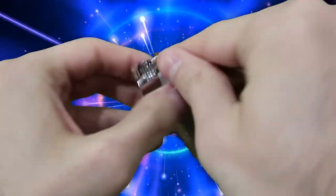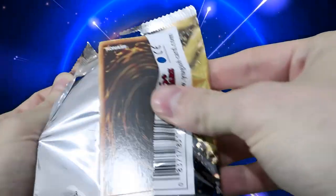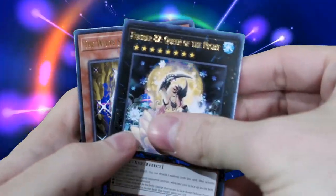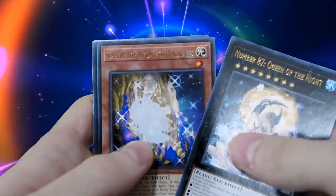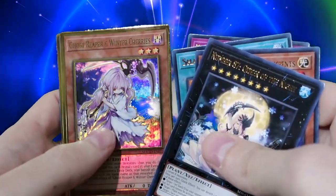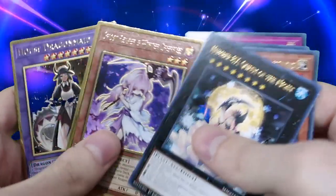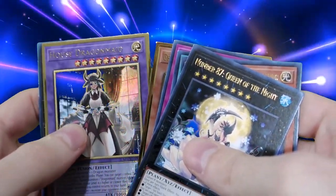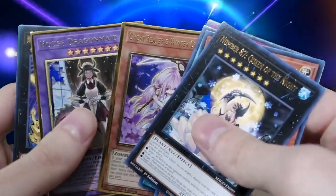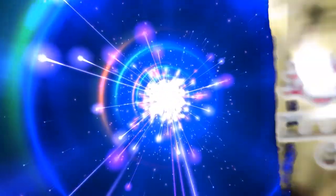I'm gonna preface this next pack with: I am sorry, you asked me to do this. Pack four: White Stone of Ancients - that's pretty cool. Shared Ride's a good one. The Monarchs Erupt - ew. Ghost Reaper and Winter Cherries. And House Dragon Maid - very cool. And then we got C107: Neo Galaxy-Eyes Tachyon Dragon - no one cares about that one, okay.